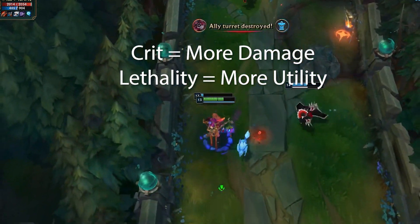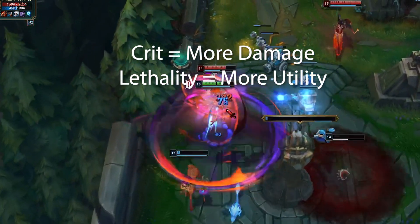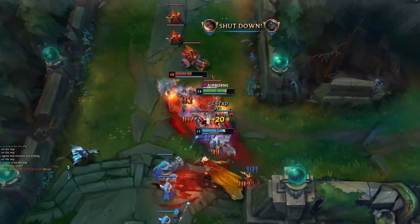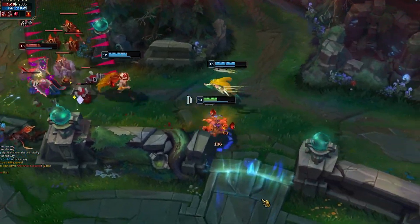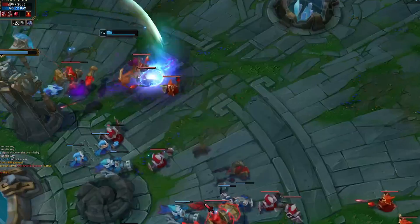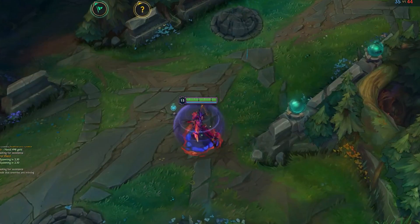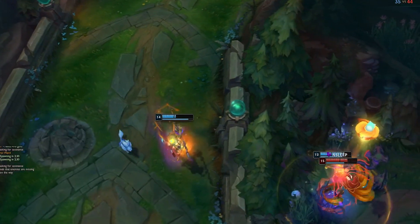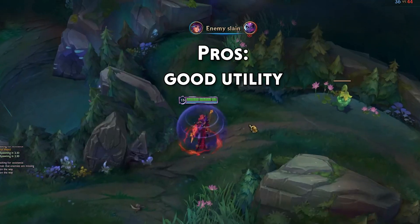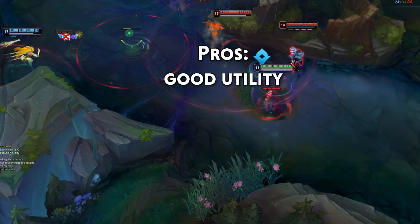The good part about lethality was never the damage — it was always the utility from items like Ghostblade and Duskblade. That was always the selling point with going lethality. The reason you stopped going lethality before was because the items that were super cheap and efficient became less efficient after the Duskblade nerf and after the utility got nerfed. But now with this build, you're still getting a good amount of utility from items like Edge of Night and Duskblade, even though Duskblade doesn't work on your ult.